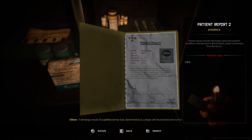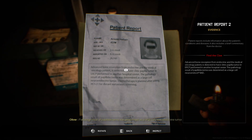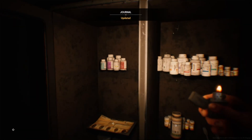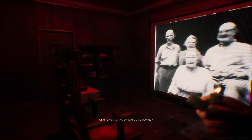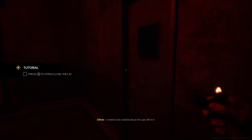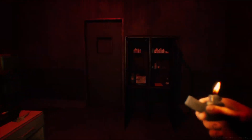We got another patient report. The results of the papilloectomy was determined as a large cell neuroendocrine tumor. Okay, I did not understand a single word of that. It was Foster — it doesn't match with this one. Never mind then, so I guess we have to find another pair. Hey, where did the door go? I need to be careful about the gas left in the lighter — you don't have to tell me every time I'm running out of fuel, it makes for some awkward dialogue.